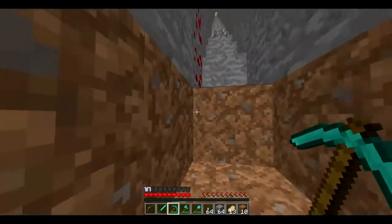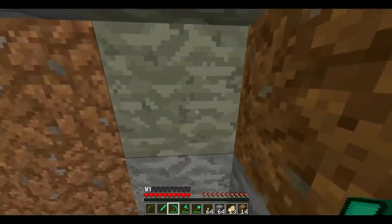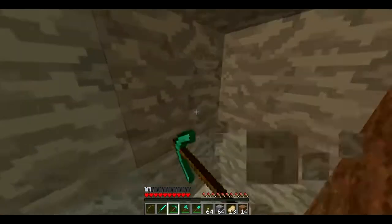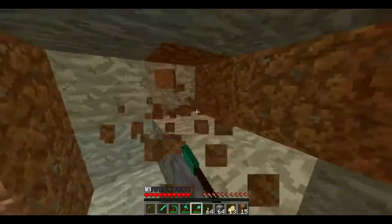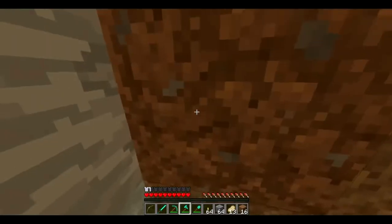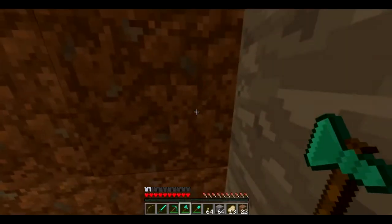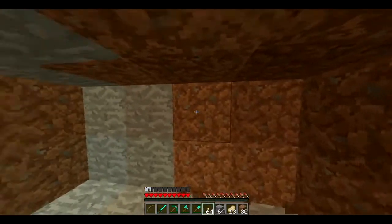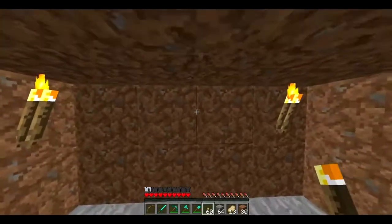From there, you can either make a room like this, hollow it out and make different tunnels — I'll just show you guys a little mini preview version of that. You don't have to do this, but it's nice if you want to keep your mines organized. So you make a room like this, light it up, and then just make pathways.